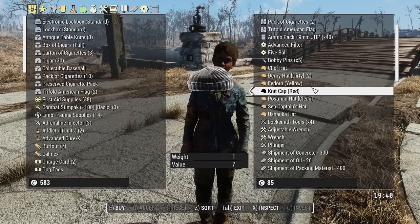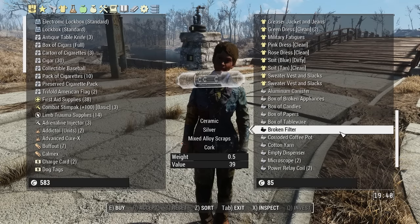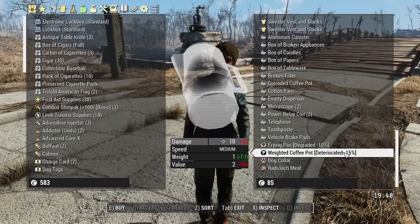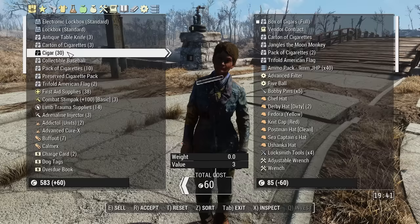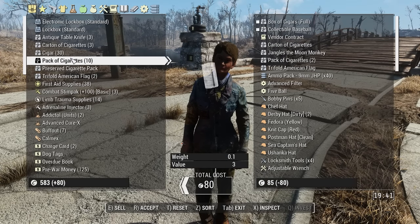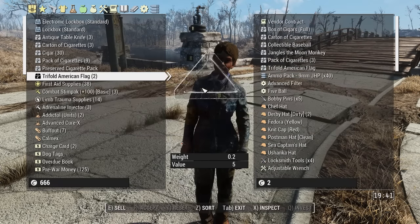I do have stuff I can sell to her. This sells for a lot, so we'll go ahead and do that. This is all just stuff we can sell. I think pre-war money can be used for bartering, so we shouldn't use it for just selling to her even though it's worth a little bit. Do you have anything with salt in it? A salt shaker? I don't think she does. Not worth it for one antiseptic, even though I'm kind of hard up for it right now. Let's just sell some stuff then. That's worth 60 - that's pretty good. Get some caps back. That's cool.